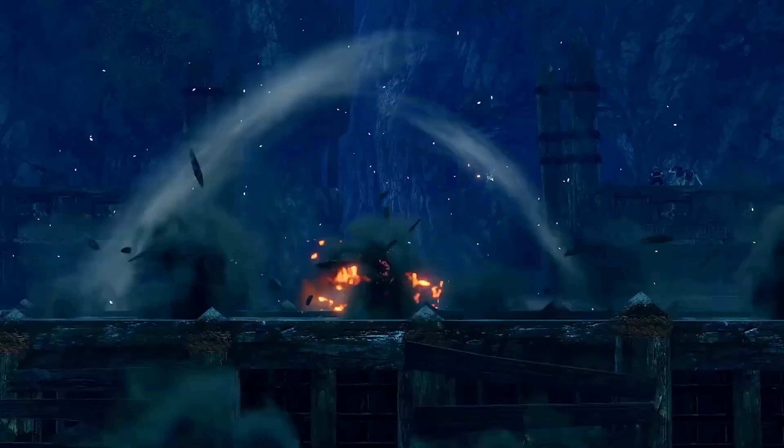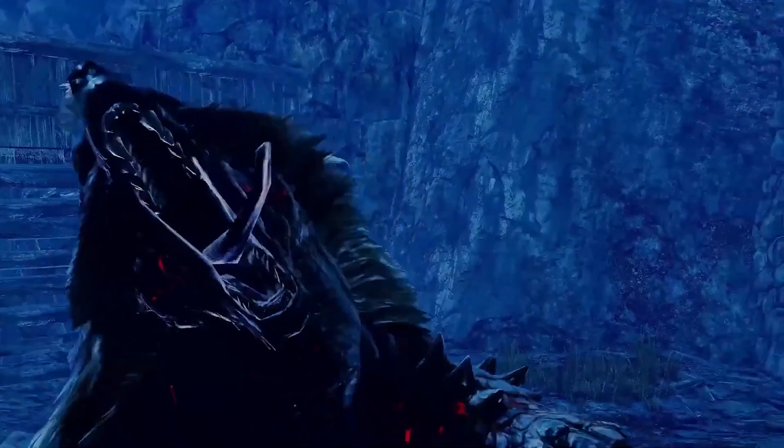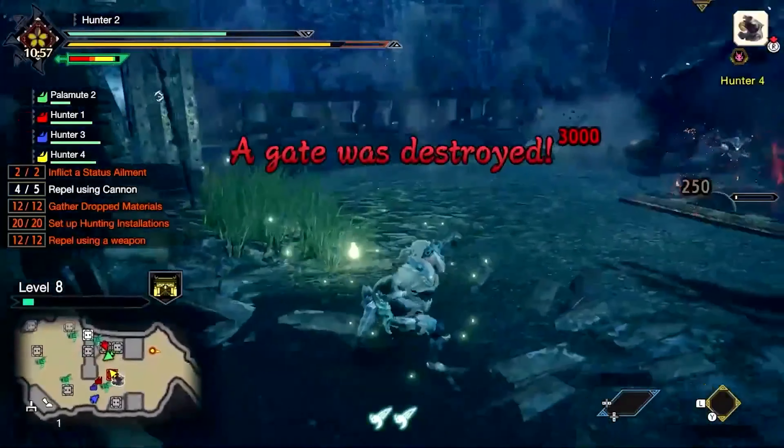Apex monsters pose the biggest threat during a rampage — they must be repelled at all costs. If the main gates come down, you fail the quest.